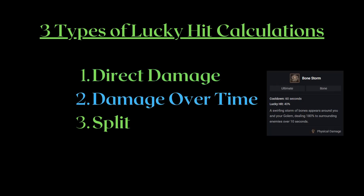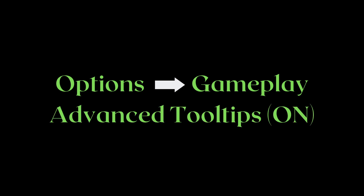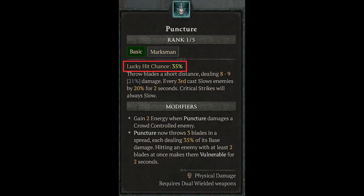First, let's start with the basics. You are actually able to see the not entirely correct Lucky Hit Chance tooltip in-game by going to Options, Gameplay, and then turning on Advanced Tooltips. This will allow Lucky Hit Chance to display on your skill UI. While this can technically be misleading sometimes, it gives you some rough indicator of Lucky Hit Chance for most skills, so it is still useful.